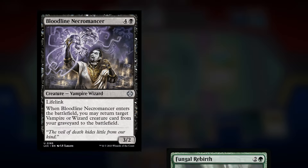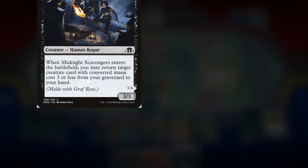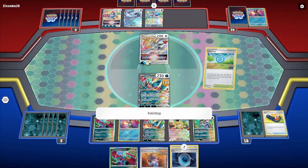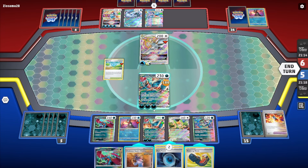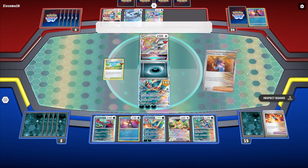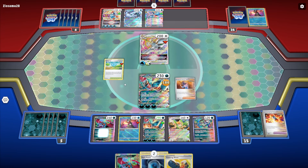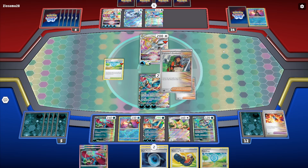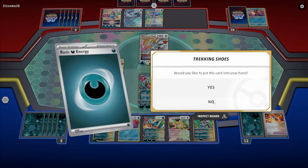So necromancy, regeneration, composting, resurrection, maybe a bit of scavenging cannibalism perhaps. This is both a good thing because constrained narrative options allow for coming up with ideas more easily — you know, the curse of the blank page. And a bad thing, because if you want to put graveyard interaction into an archetype that doesn't connect to any of the ideas above, you'll have to sweat for it a bit.